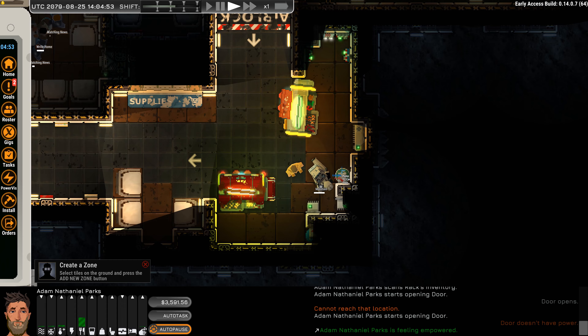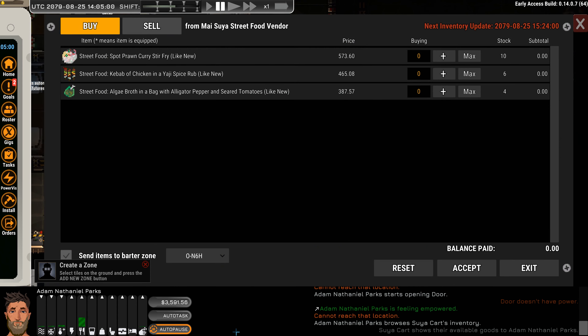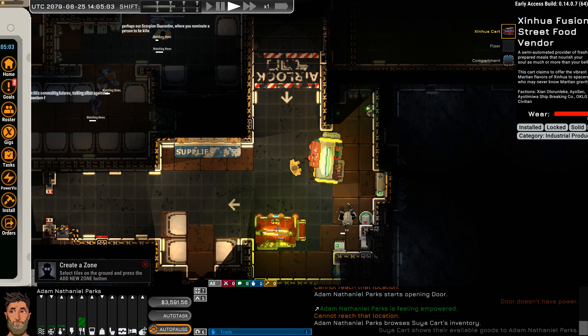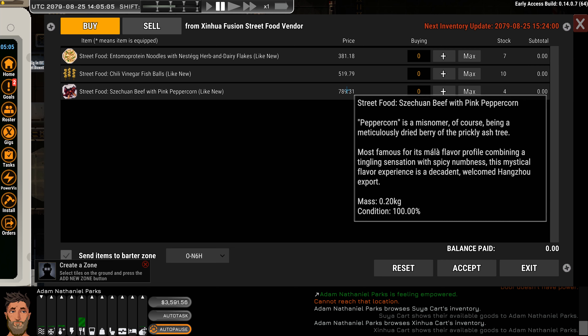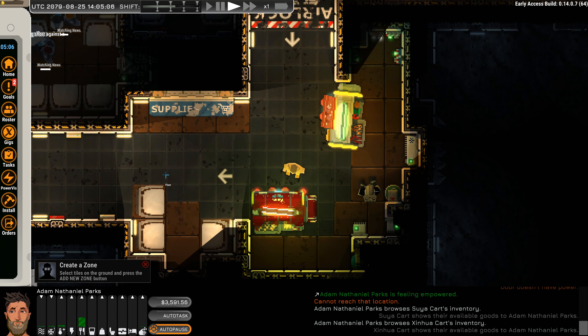Here's some vendors, let's see what they got. We're here to explore — some street food: kebab of chicken, some spot prawn curry. This is exactly what it told us — there's that alligator pepper and seared tomatoes. That is some pricey stuff — it shows like it's at 2079, 825, 1405, and at 1524 they get a new inventory. Let's see what's in the cart down here: some Etimo protein noodles, some chili vinegar fish balls, and some Szechuan beef with pink peppercorn. It doesn't even tell me like how much food or all those things.